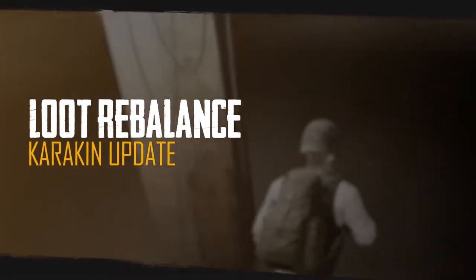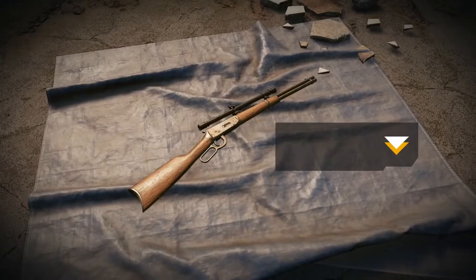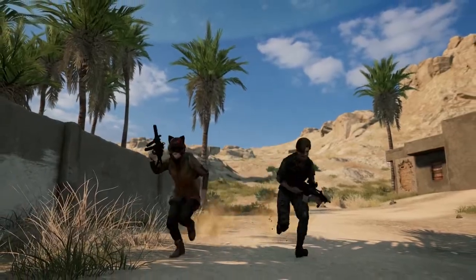Karakin is also getting another small spawn and loot adjustment, seeing an increase in first aid kits and boost items, and a decrease in DMRs, SRs, and the Win-94. For all you missing your favorite Vikendi guns, the G36C and MP5K will now spawn on Karakin.